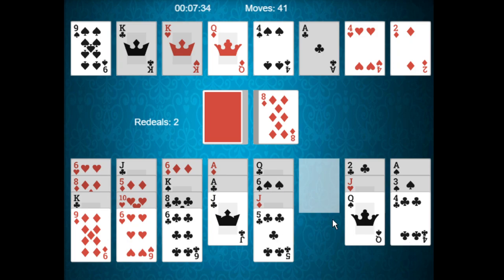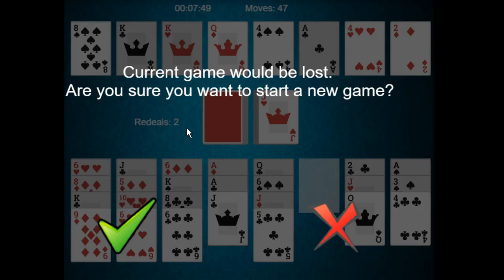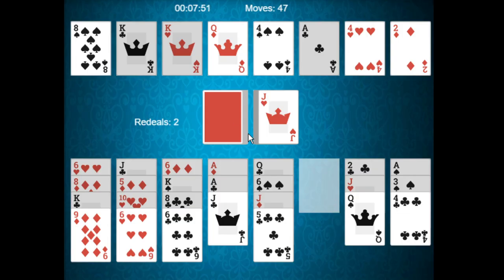Note that you cannot move cards between the reserve piles, so to free up the jack of diamonds we'll have to keep an eye out for a beneficial card. We'll keep playing, keeping an eye out for any beneficial cards.